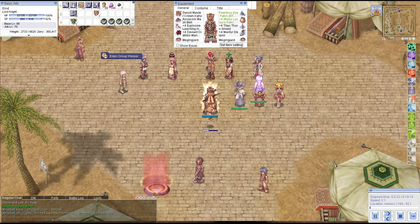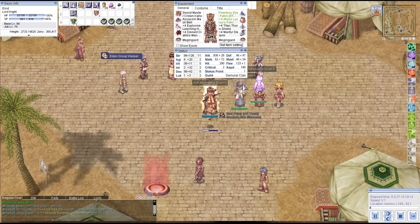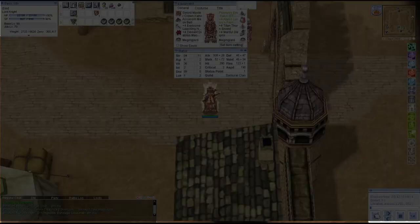Let's begin. As usual, I'm going to use multi-clients for buffs from a High Priest and Soul Linker, and today's special is a Blacksmith — we can get 190 attack speed for 150 seconds thanks to Full Adrenaline Rush. I also consumed food: Strength +5, DEX +3, and VIT +3, and I brought Holy Waters with me.